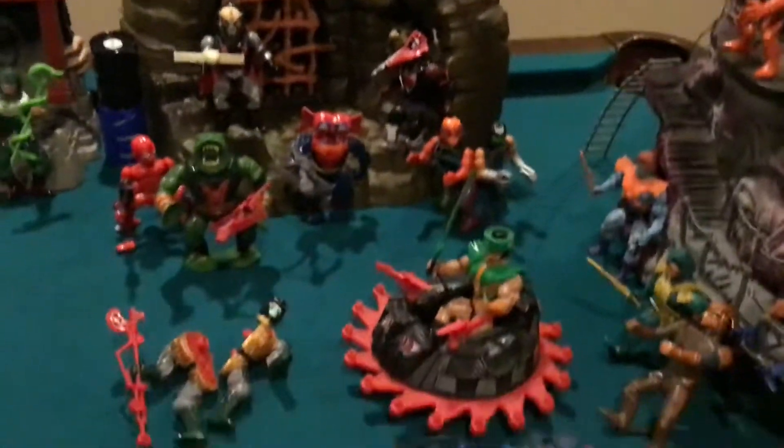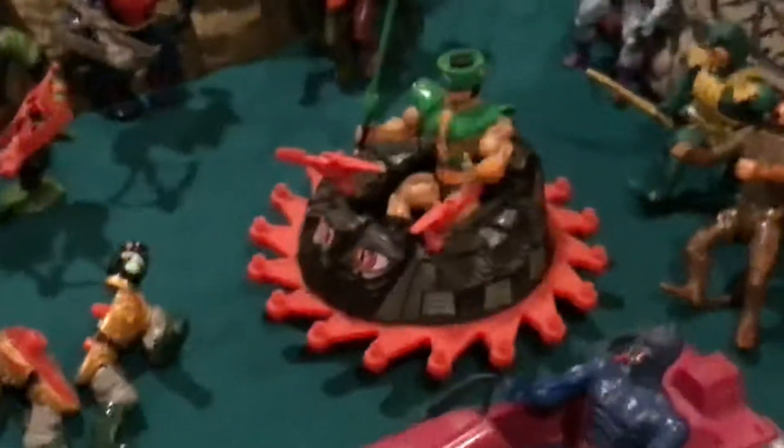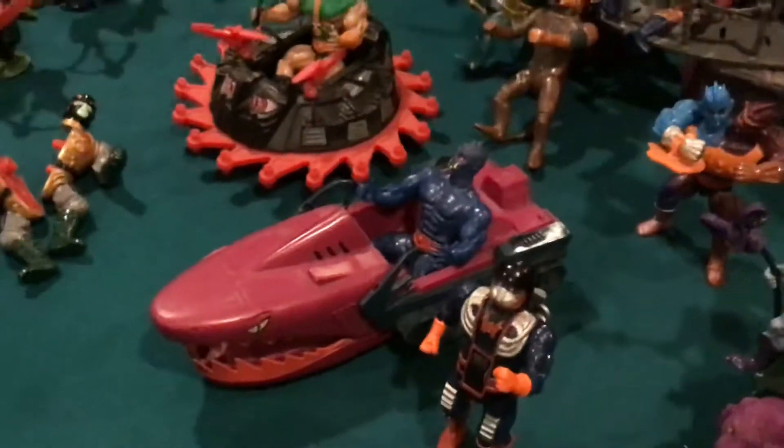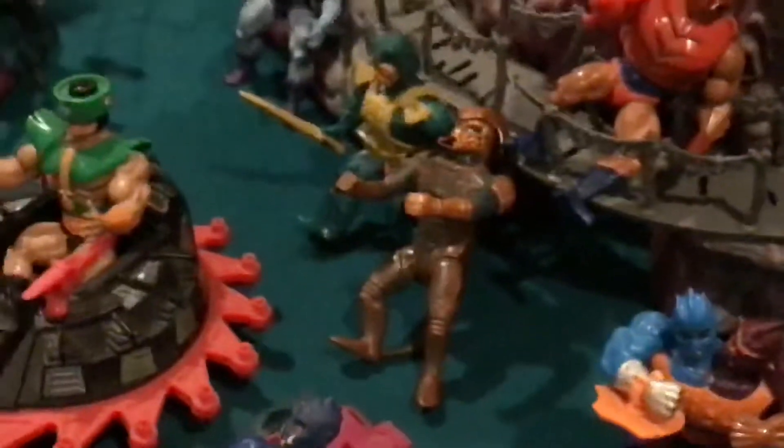Here's the Fright Zone — there's a snake puppet in there. There's Hordak, Modulok, Leech, Mantenna, Multibot, and Mosquitor. Then here's the Roton with Tri-Klops. We got Dragster, Web-Store, and Land Shark.